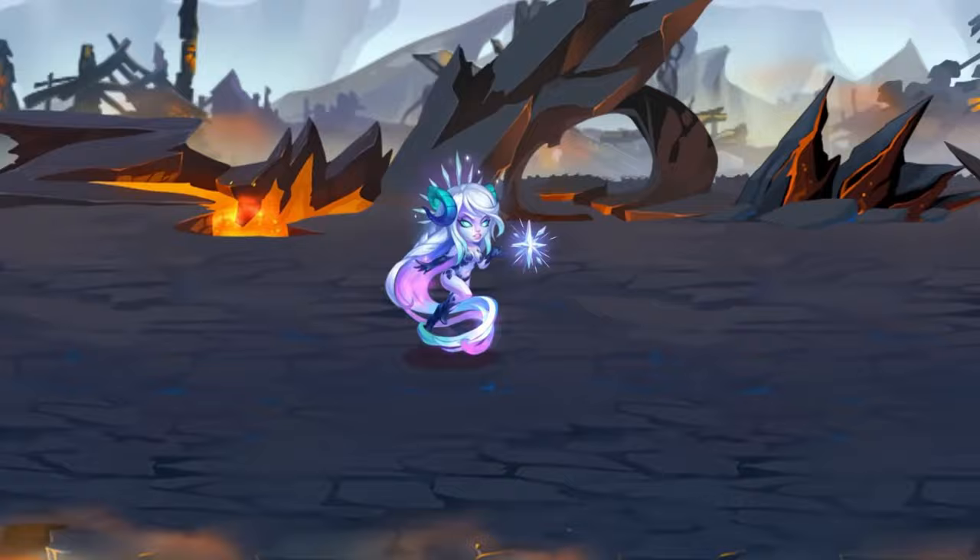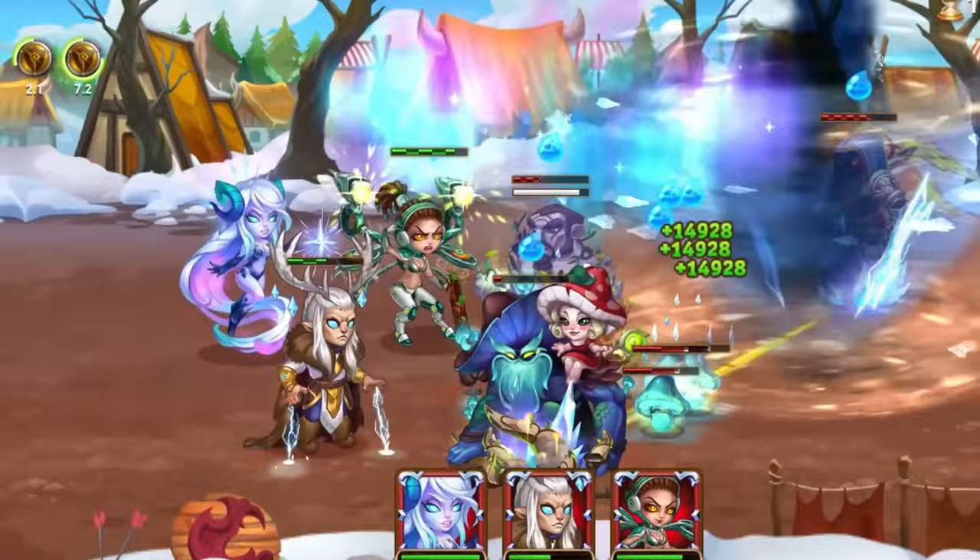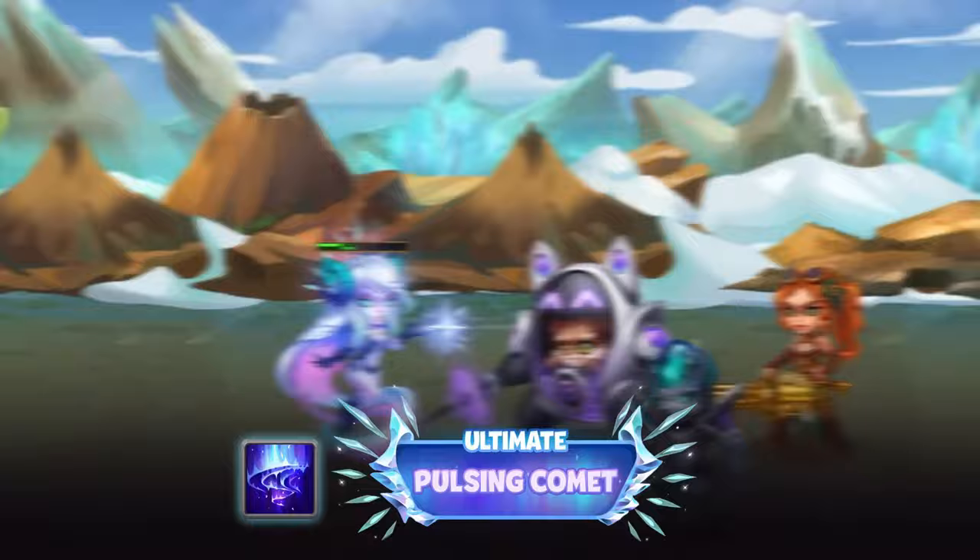In our previous videos, we've delved into how Polaris neutralizes negative effects, from stuns to charms and everything in between. Today, in part 3, we're taking it a step further and exploring how Polaris can effectively counter the skills of enemy heroes.